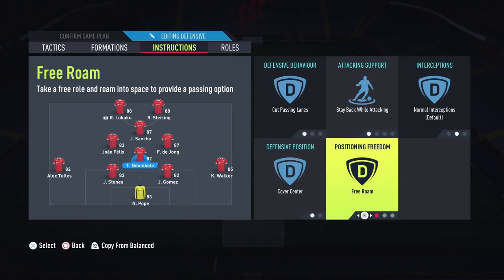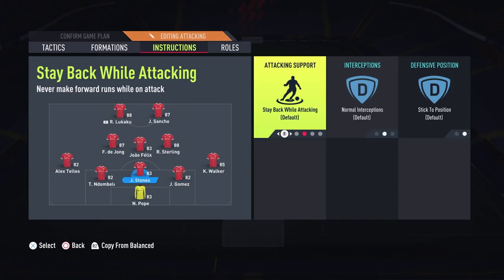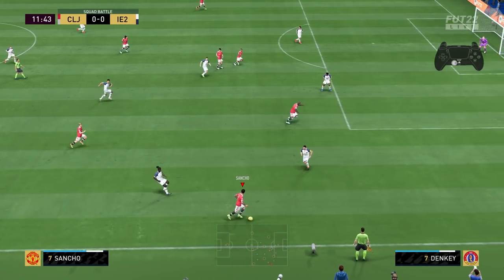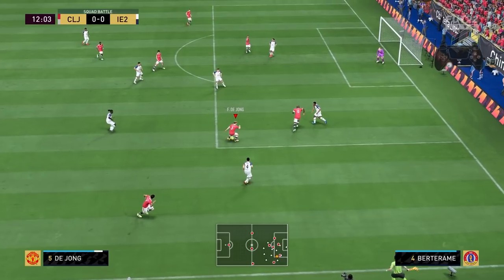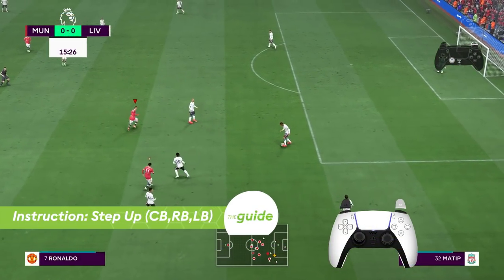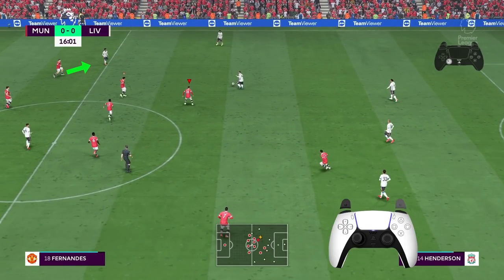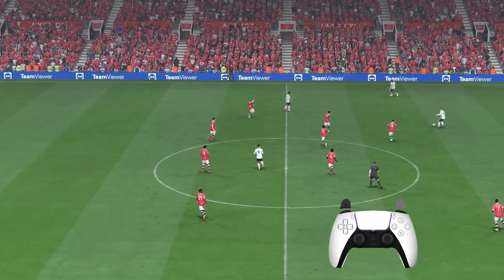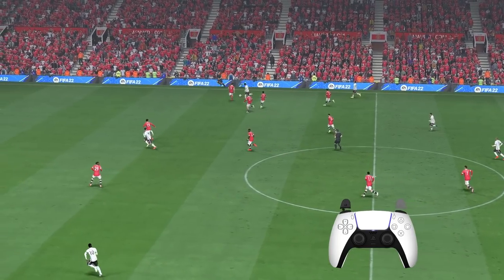Now let's take a look at the instructions. The new defensive instructions for specific players have a significant impact on how defenders position themselves both in offense and defense. The free-roam instruction for CDM allows for a deep-lying playmaker role — a semi-box-to-box player whose actual role is defending. However, this could create an unwanted situation for opposition counterattacks since the player will also drop down deeper to receive a pass during the buildup. The step-up instruction for center-backs and full-backs can make those players run out of position to mark opposition attackers when they are free to receive a ball — useful for pressuring, but it could open your backyard to opposition players making consistent runs in behind the defensive line.